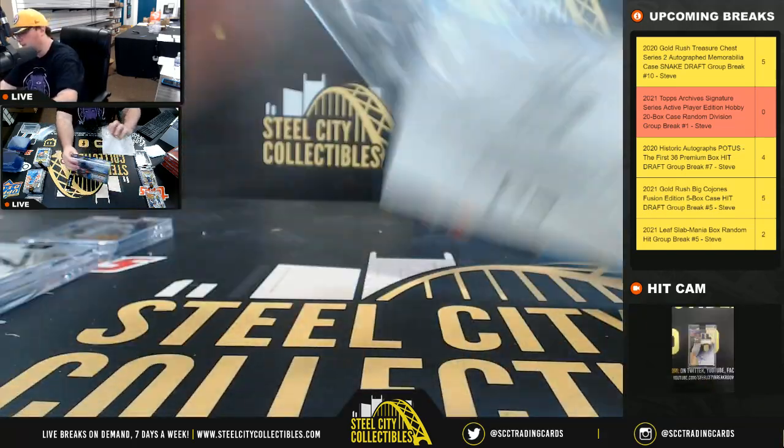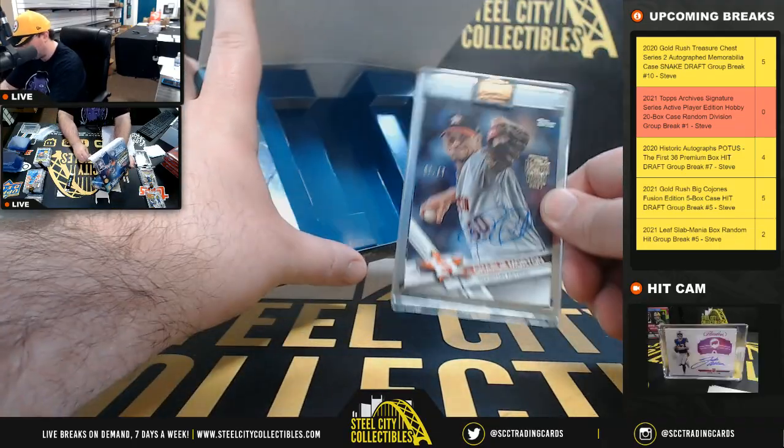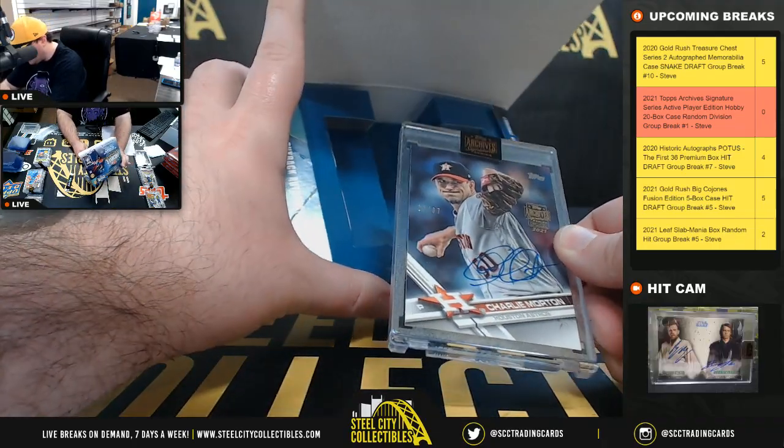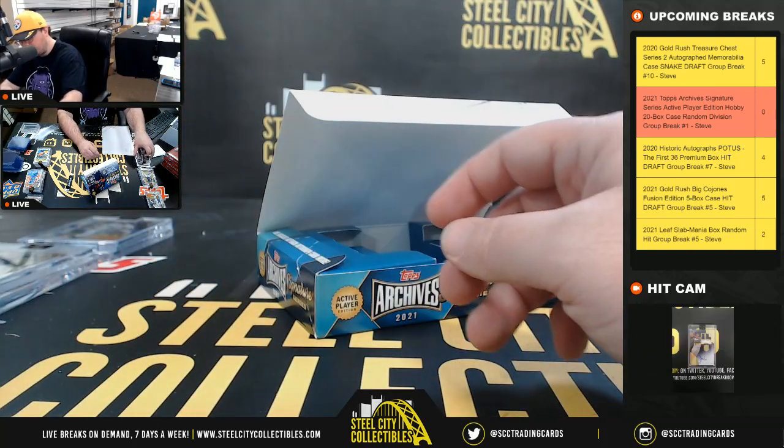Our final card of the case — Charlie Morton, number 20 of 37, American West going to Ethan.